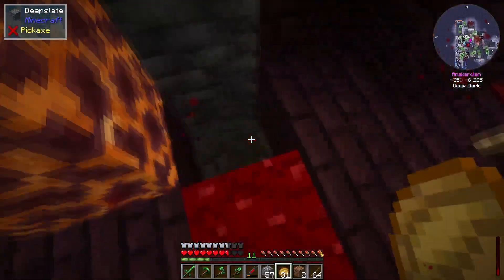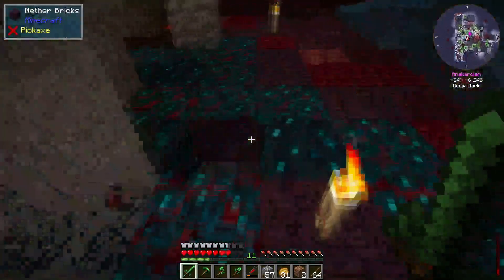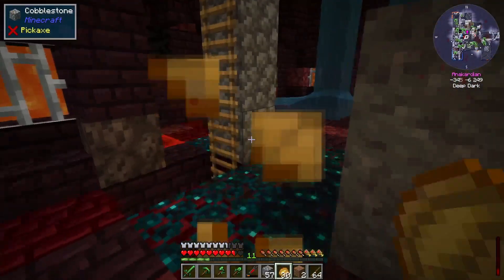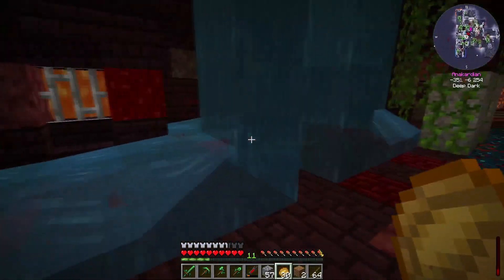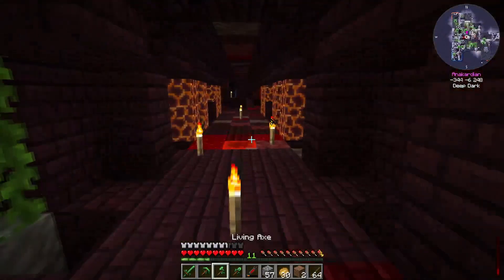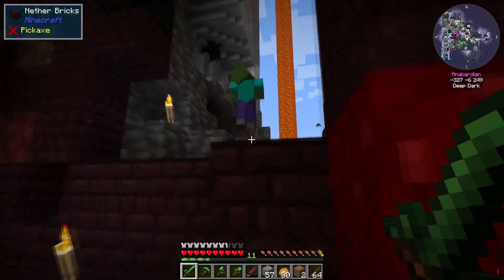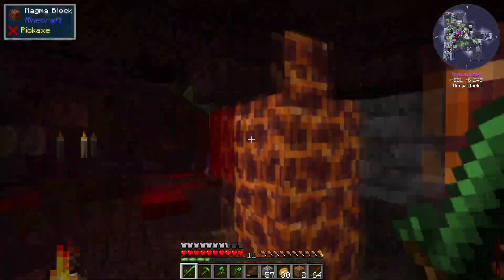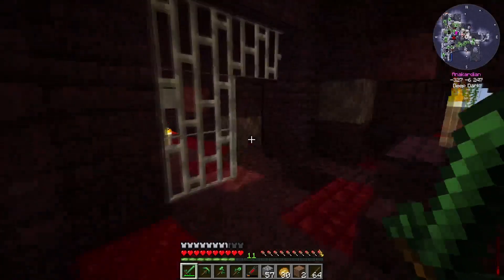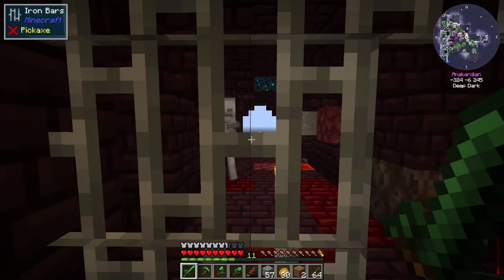Maybe I should grab redstone blocks — nah, never mind. Just need to be careful where I walk because I haven't actually explored this side. I don't think there are any openings in that wall, so I would have to go down here. I can still hear mobs though. Oh, there's one — hello zombie, will you please become my new blood donor? Thank you. Nice blood. I see a skellington and he can't see me through the bars.